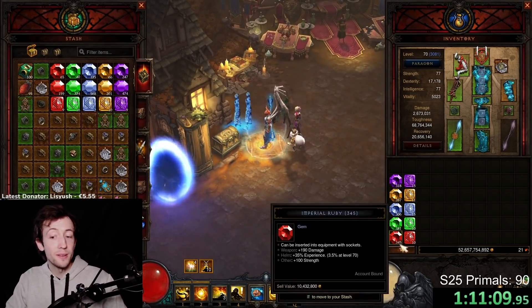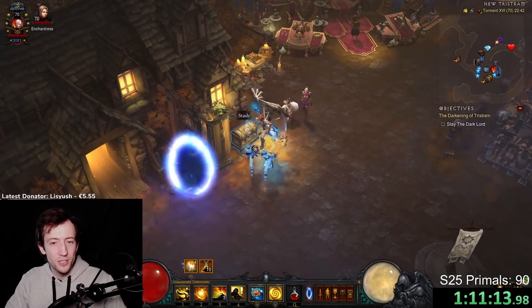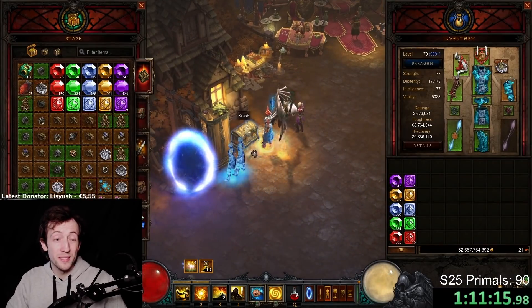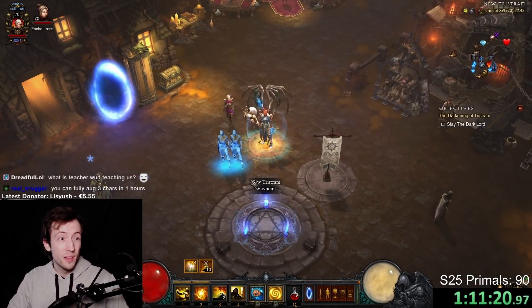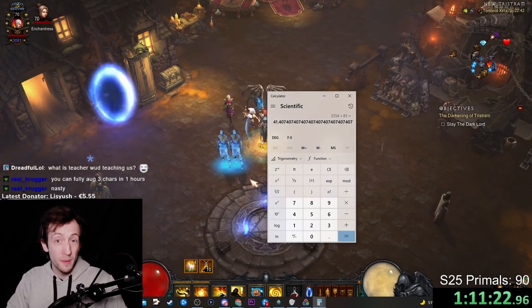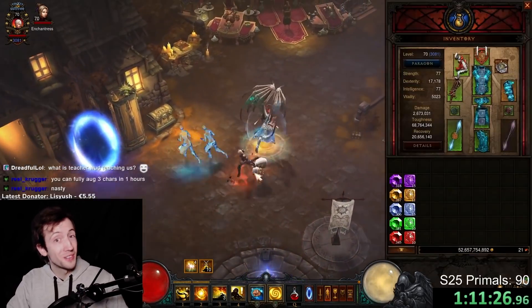Of course you still need the soul shards, but typically you stack them up way faster than the regular gems, so usually the bottleneck is those regular gems, at least this season. Basically every single run gives you around one augment on average and you can do this in about one and a half minutes. I did about 40 runs in this one hour, so even if you're a bit slower it's going to be incredibly efficient, and I can just recommend you guys try that out for as long as it lasts.